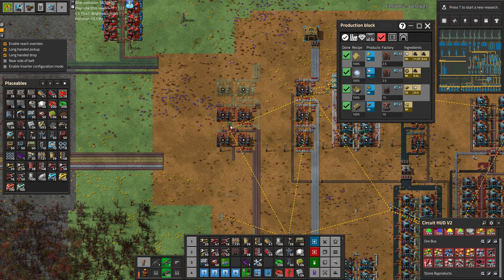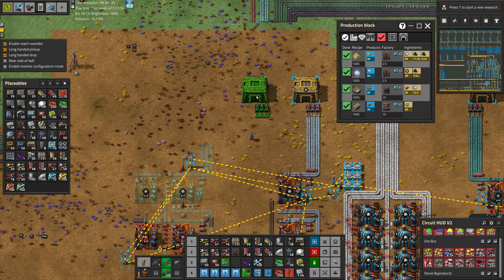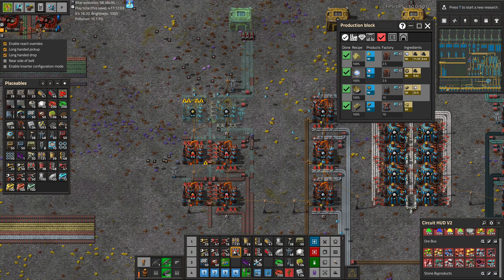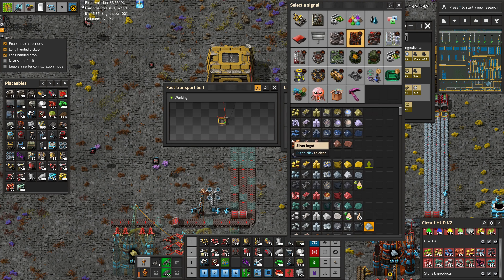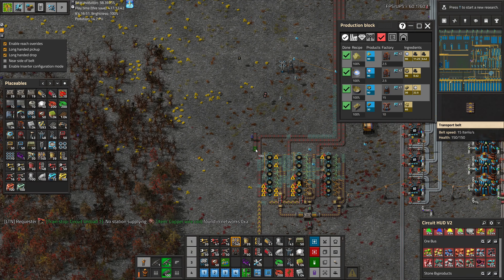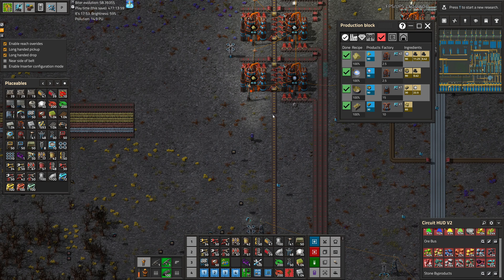As always, we've got to expand the robots and give it its warehouse. Let me grab some belts so we can get the logic figured out. This one is aluminum, and so are these. We need a yellow belt of fuel. We'll just leave it unhooked for now so we can test that all in a bit.